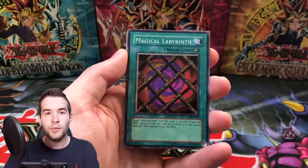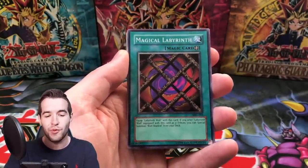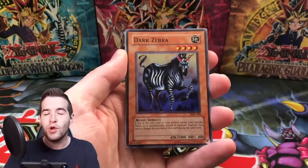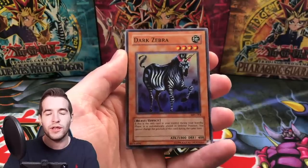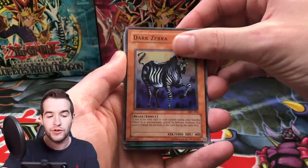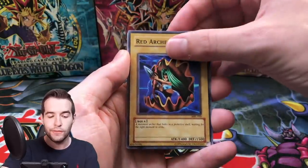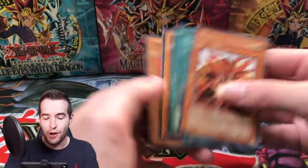Final pack of the video. Hope you guys have enjoyed it - make sure to like the video and subscribe for more epic old school openings. We've got Dark Zebra. Tonight we're doing a Whatnot auction - check out the link in the description below, we're going to be selling some singles. We also have a Pharaoh's Servant Booster Box opening coming on Whatnot. Final pack: Luminous Spark, Red Archery Girl, Sinju, and Weather Report.